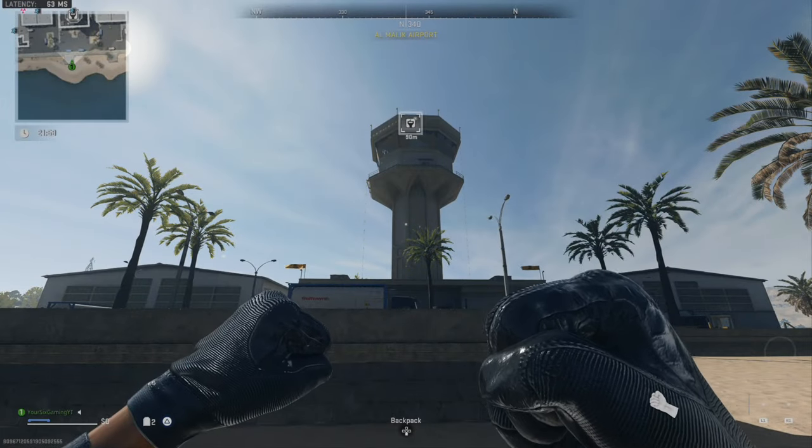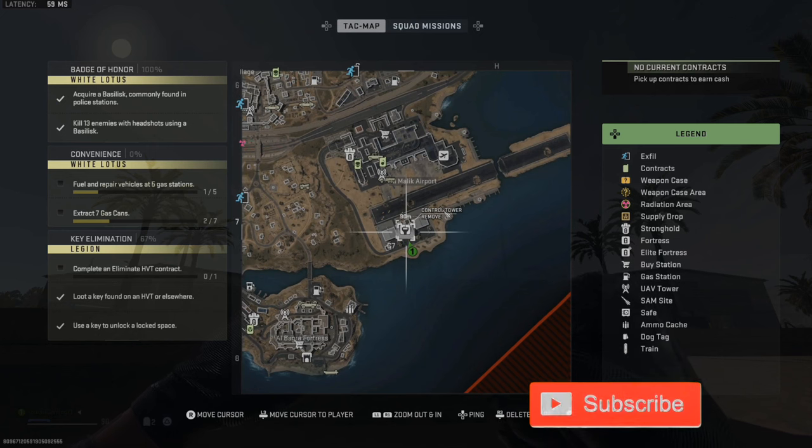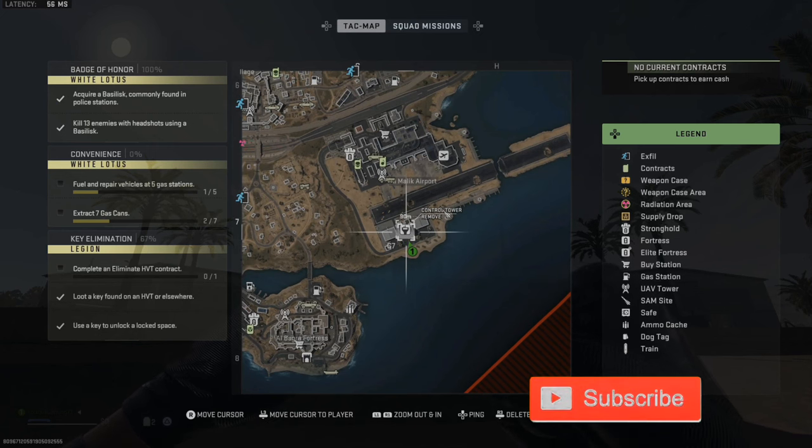So the control tower is located at the airport, and it's very easy to find. It's indicated by 'control tower' on the map.